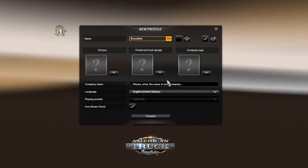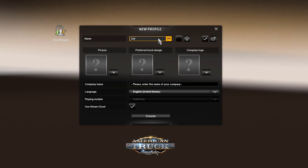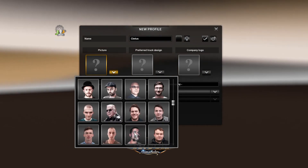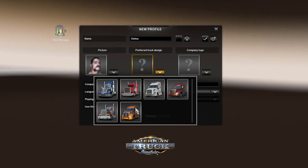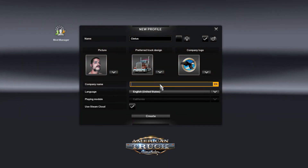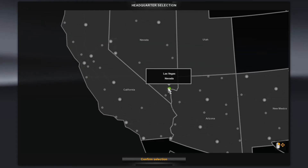Welcome back everybody. Today we are playing American Truck Simulator. We've got our new profile ready. Let's go ahead and call him Cletus. Let's choose a profile picture — that's definitely a Cletus. Let's choose our truck design. Kenworth. Our company logo — an eagle. Let's just go with Speedy Delivery. Good enough. Let's go with Las Vegas.